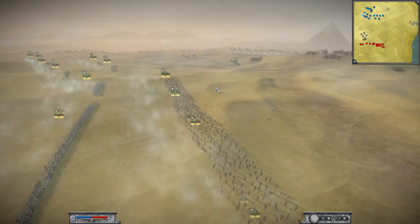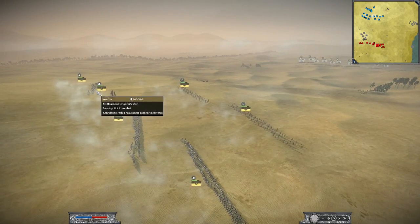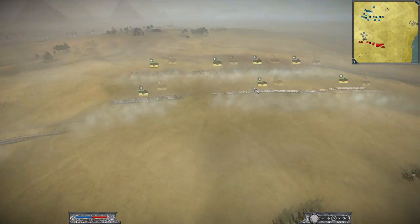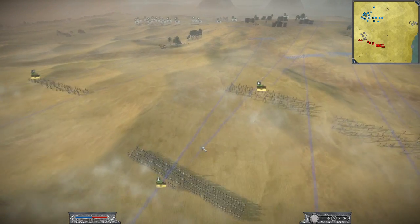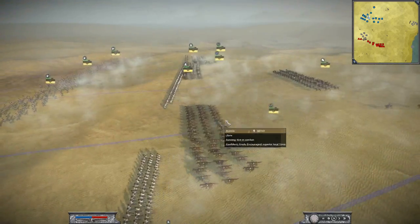I have 4 Grenzi units on my right flank and 2 Jager units on my left flank with quite a lot of elite units on my left flank. I also have 3 units of Hungarian Fusiliers moving to the hill with a unit to back up each flank in case I need it. I also have 4 units of Cavalry and a General.